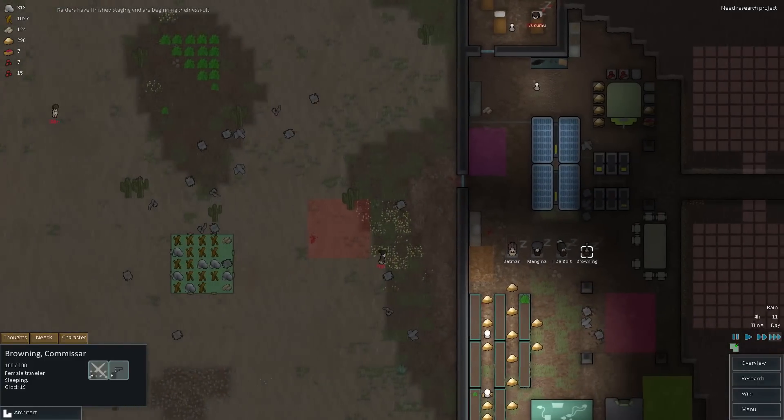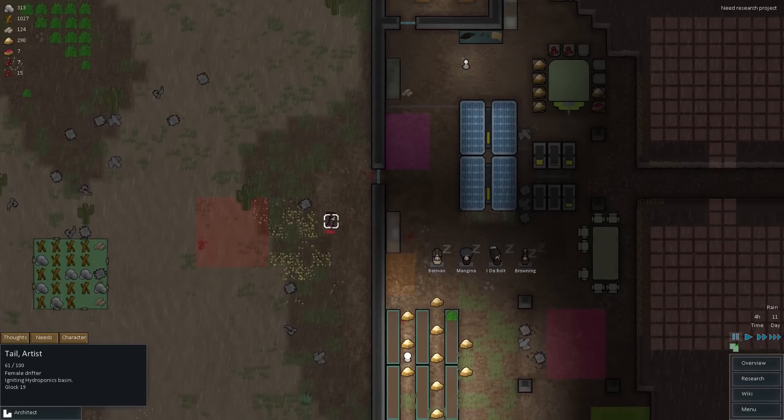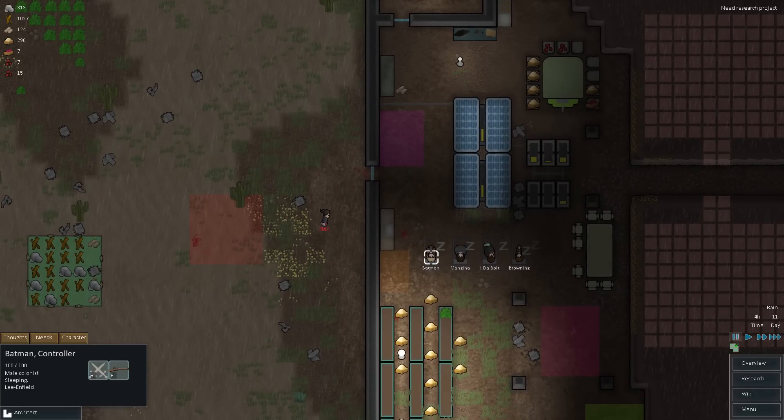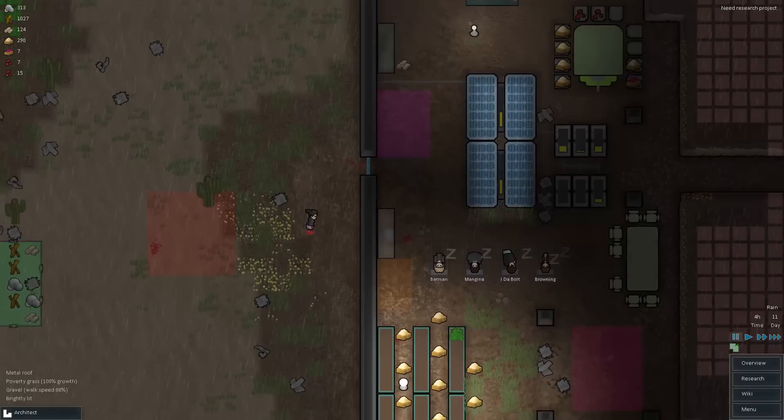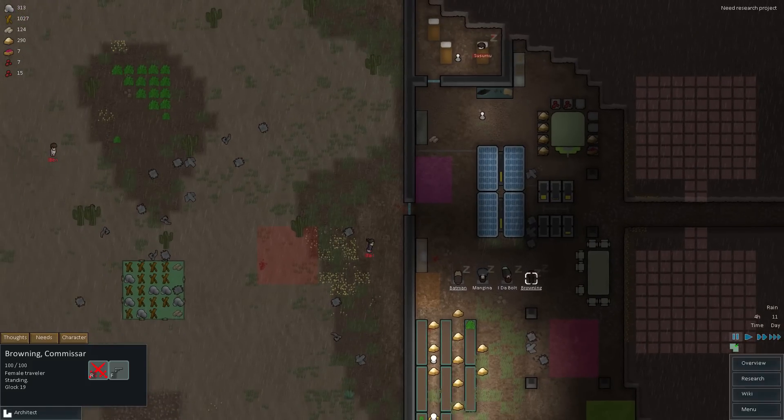Ben has a Glock 19, and then this one is a female drifter — not a guy, my bad. Batman, let me have you unmilitarize and go do some sweet melee over here. And then Browning, let me have you do the same on Ben — Ben Affleck over here. Let's see how this works out. We should win this quite handedly — there's no reason why we shouldn't.